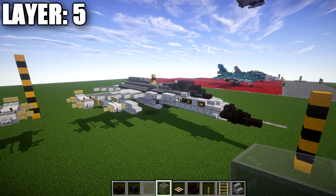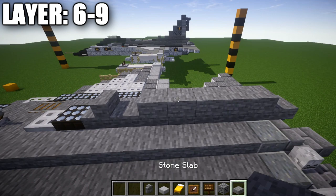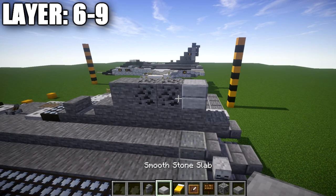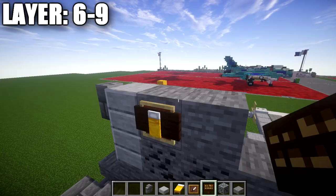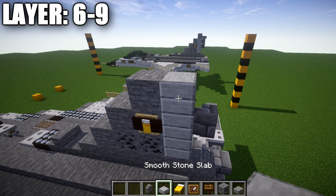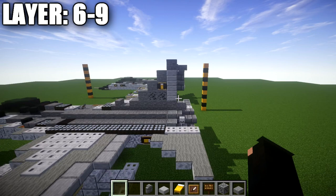Moving into layers six through nine for the vertical stabilizer: place a stone block on top of the second tail block, two coal ore blocks back, and a smooth stone slab on the end. Place another stone block going up, a second stone block back, a smooth stone slab full block, and a stone brick wall. On both sides of that stone block, place a yellow bed and dark oak sign. Continue up: stone block, smooth stone block, and stone brick wall. For the last tip, place a stone block on top with a stone slab going back to finish the vertical stabilizer — completing the in-flight version.